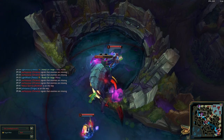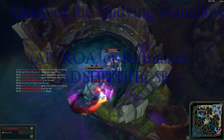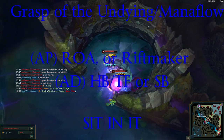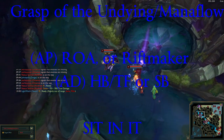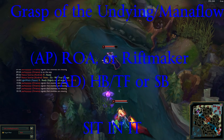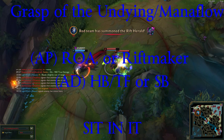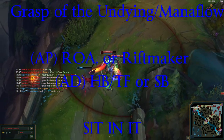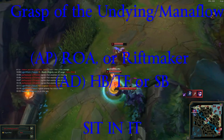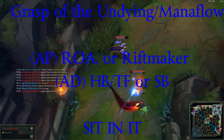So let's summarize. Runes: tanky fighter. Even if you go AP you still need to be slightly tanky, so the runes don't change. Items — AP: Riftmaker or Rod of Ages. AD: Hullbreaker and then Trinity Force or Stridebreaker. Playstyle: sit in it. You can be very aggressive with Taric because he has the ability to sit in others' abilities. As long as you're using Q and healing yourself in between attacks, you should be able to sit in it until they die.